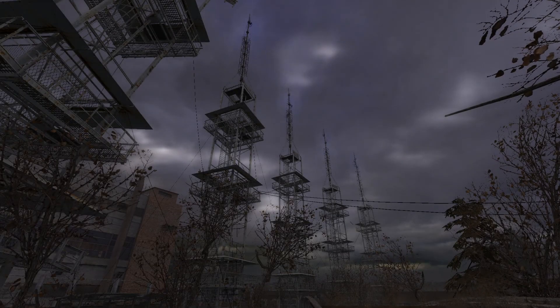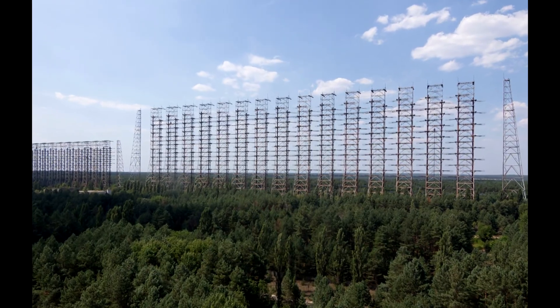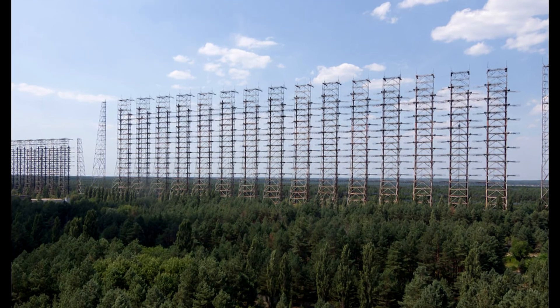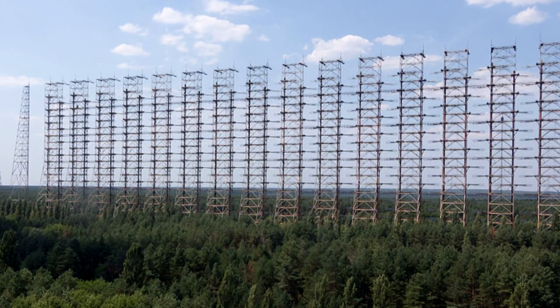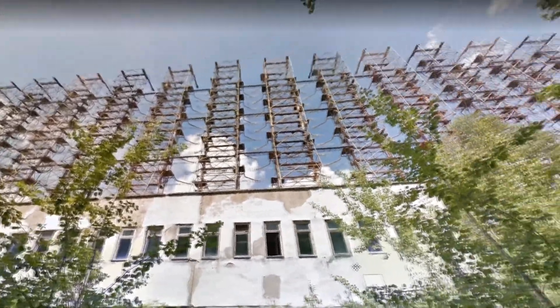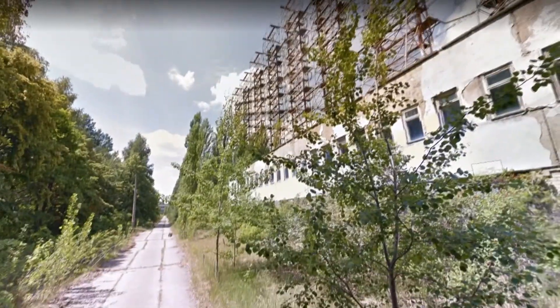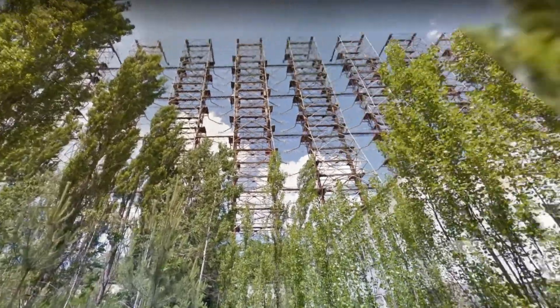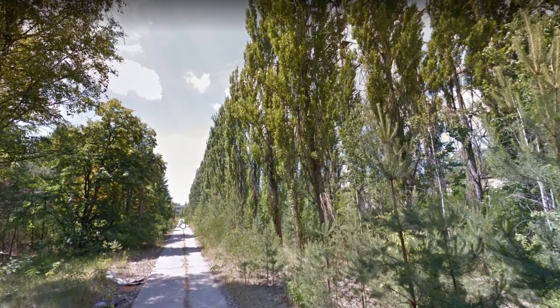Both of these radars have been heavily inspired by the real-life Duga radar, which is located inside the real 30-kilometer exclusion zone, some kilometers south of the power plant. This antenna is a Soviet over-the-horizon radar that was part of the missile defense network of the USSR. Other arrays such as this one were built in other places, but this one in particular operated from 1976.